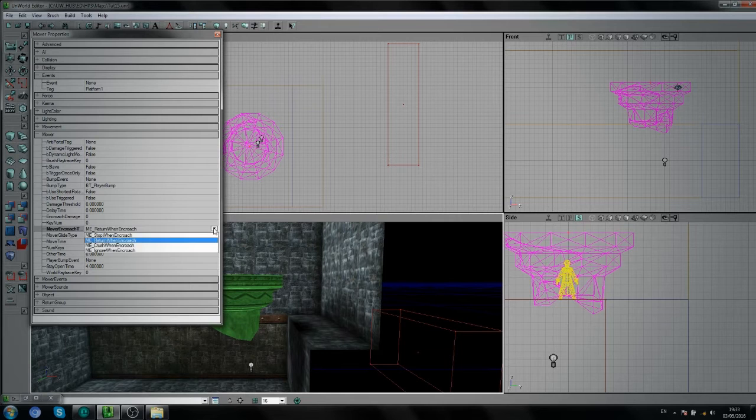Set this to Ignore When In Reach. For Stay Open Time — if you don't want the mover to just hang there for like four seconds — make this lower. For Move Time, let's say it takes five seconds to move across. Fine and dandy.